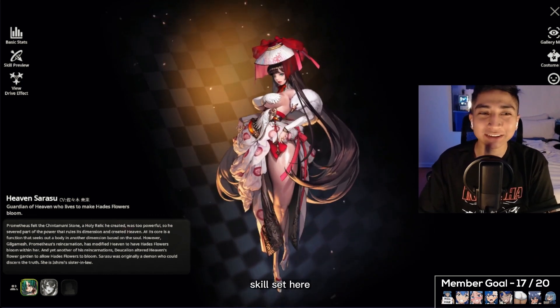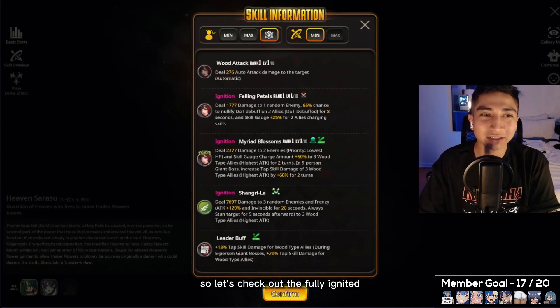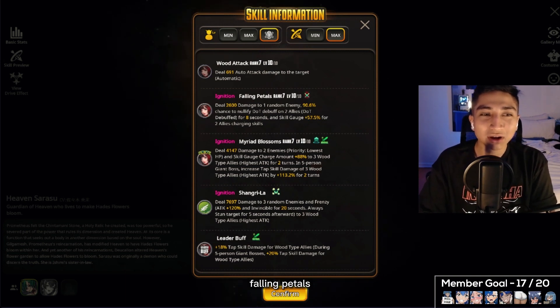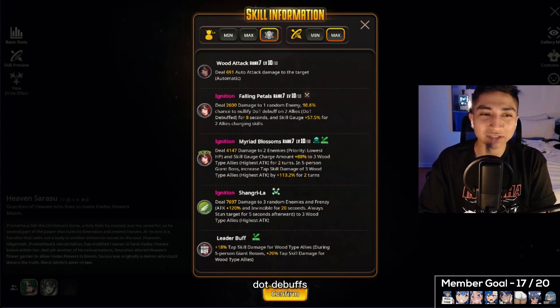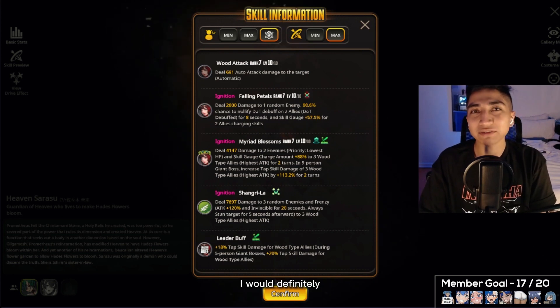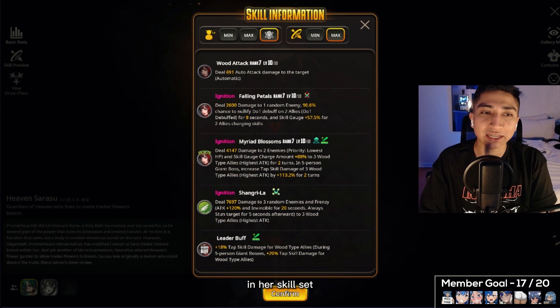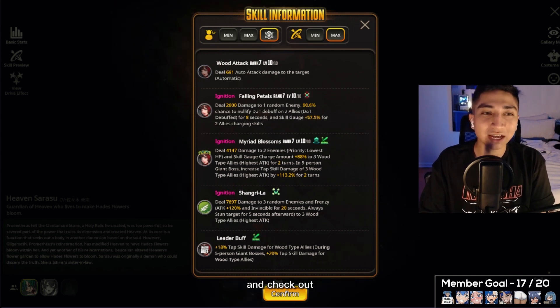Here we are with Sarasu's skill sets on screen — Heaven Sarasu, looking beautiful. Let's check out the fully ignited skill sets at rank 7 stats. The tap skill, Falling Petals, deals 2,600 damage to one random enemy, a 90.6% chance to nullify DoT debuffs on two allies, and skill gauge +57.5% for two allies. The nullify damage-over-time debuff will help with Ishimi, who has poison in her skill sets. An amazing tap skill overall.